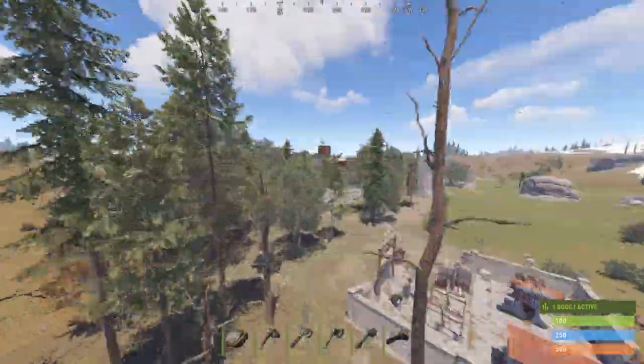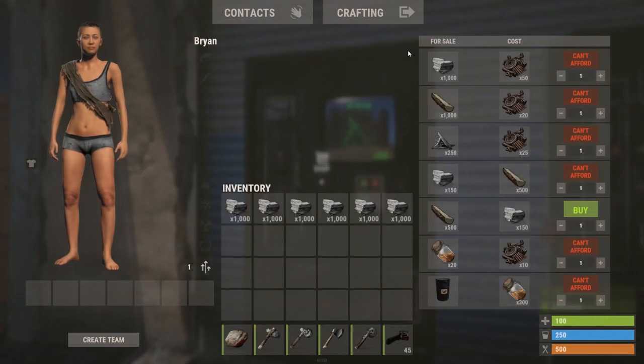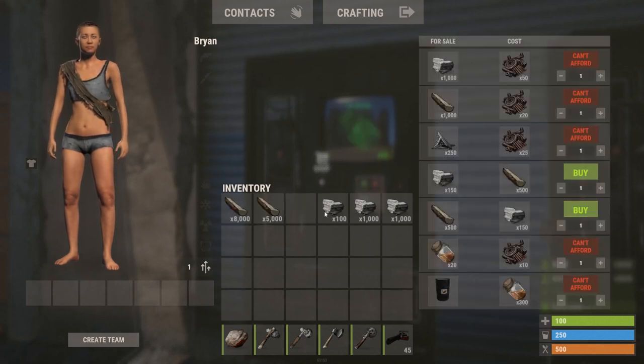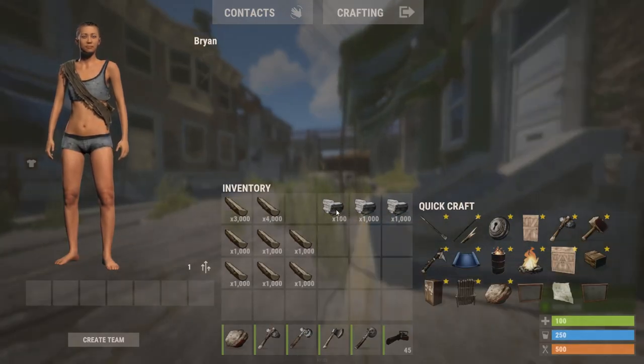Another method: go to the Outpost and find this vending machine. You can trade stone for wood and get quite a bit — one row of stone gives you a whole inventory of wood. What's nice is that it sometimes stacks into large amounts, so you can trade it into your TC for more storage.